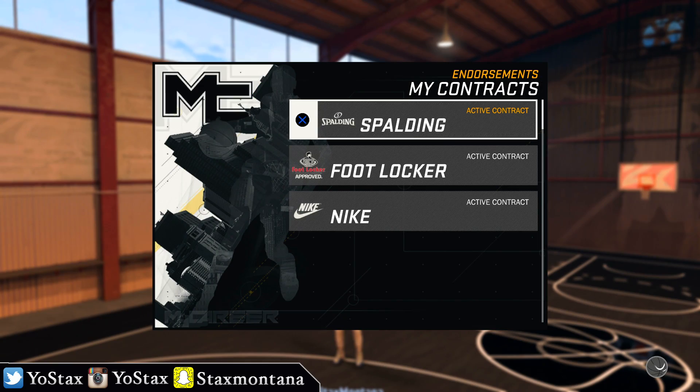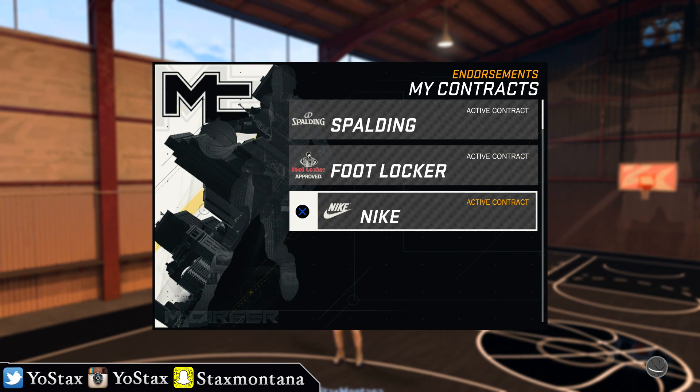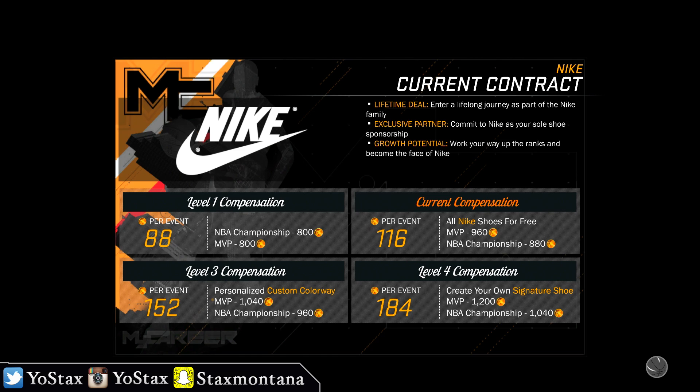For endorsements, I got a little something going — I got Spalding on the line, Footlocker on the line, and my newest one is Nike on the line. That's how I got so many shoes — I got so many free shoes from the Nike homies, shout out to them.